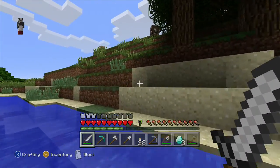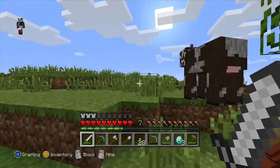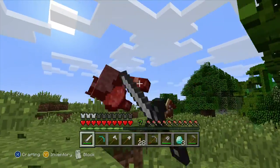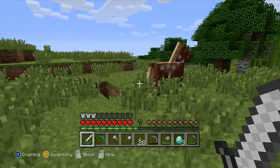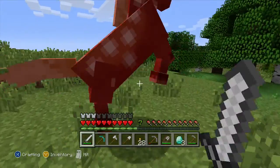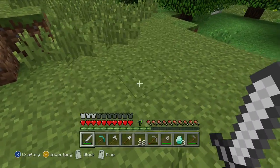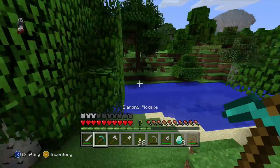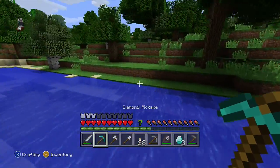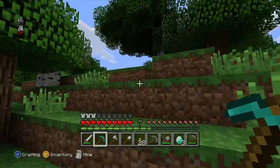Let's go ahead and kill the cow. There's also a horse there, so if we don't get leather from this cow then I guess we'll have to kill the horse. I don't like doing this — sorry horse. It gave us one piece of leather, and that's all we need.